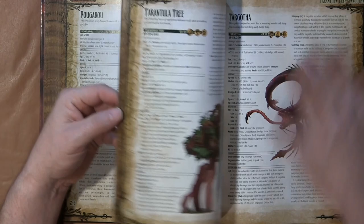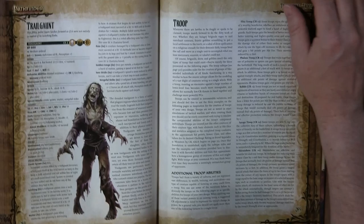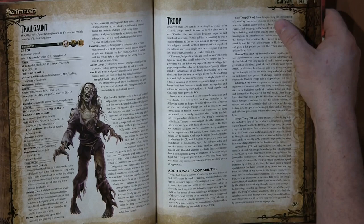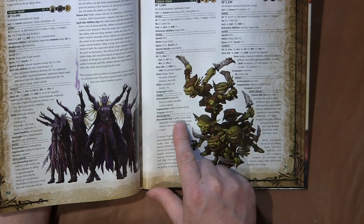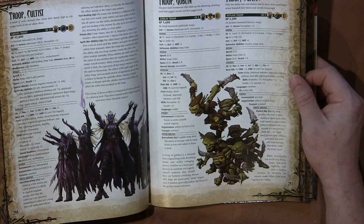The other thing that stood out in my initial look through the book is troops. Troops are a new subtype that can be used when creating monsters. The goblin troop is really cool. You can upgrade the troop types — you can make an elite troop, a phalanx troop, or just a rabble, and it changes the challenge rating difficulty. For example, the goblin troop has an overwhelm ability: a goblin troop deals 3d6 damage with its troop attack to foes whom it shares space with — they're kind of like a goblin mob.